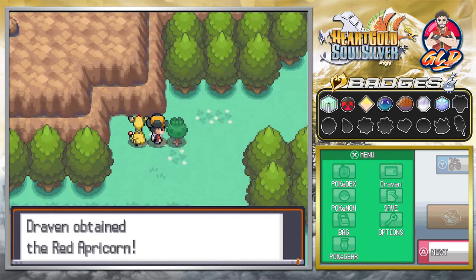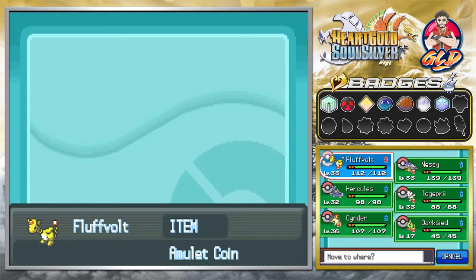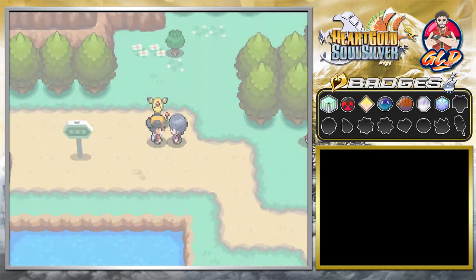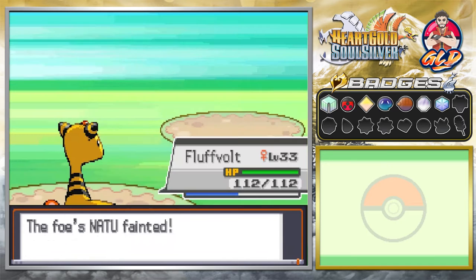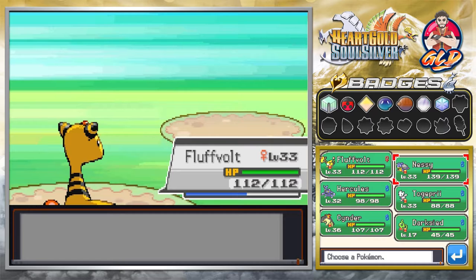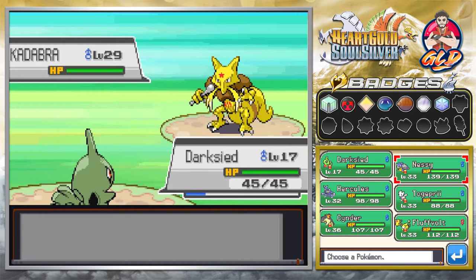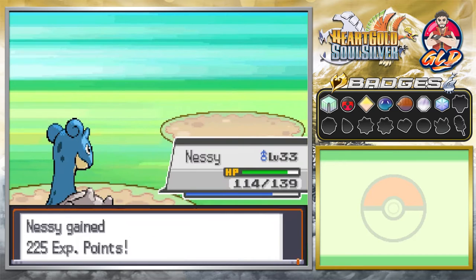Let's go right ahead and head to Route 44. First things first, let's pop this out — we have the red Apricorn. Let's switch out a Pokemon from our team. Going up against this trainer — his name is Phil — and he's coming out. Let's go with Charge Beam and load out for the win. Here comes Kadabra, so let's switch battle with our Garside. We are way under-leveled for this situation.